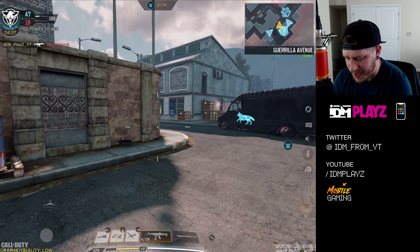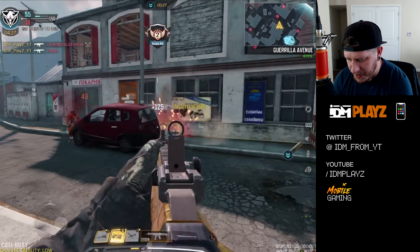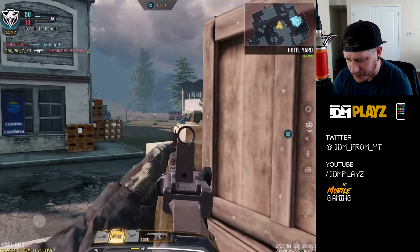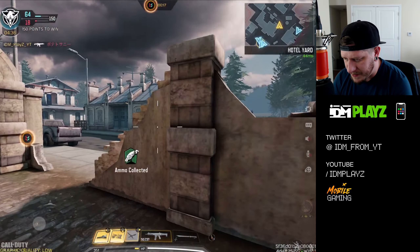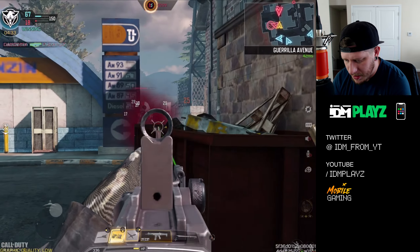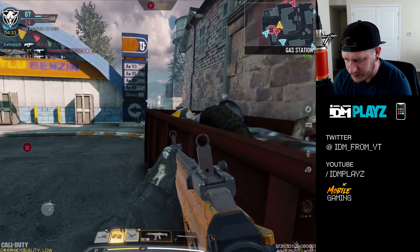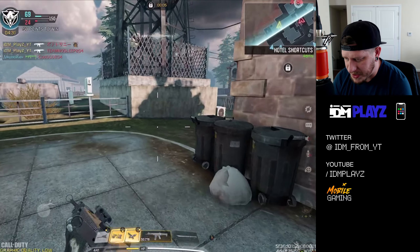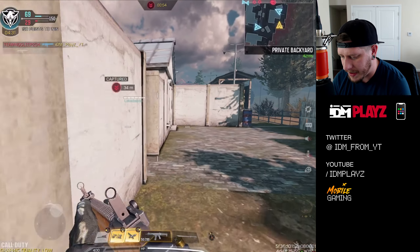We got a couple there — he's just kind of camping. Let's hit him with the stun. They regret sitting there now, big mistakes. There's a guy up top somewhere, now I'm afraid to push out. Oh, we got the advanced UAV! Let's throw it up — okay, they're all on the back side. They're not going to expect me coming this way. Oh, there's still another one, Jesus. How are they holding the point? Teammates, get in there! I'm just going for kills, murdering them.